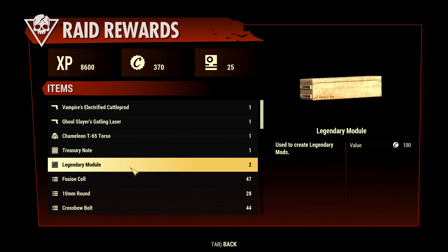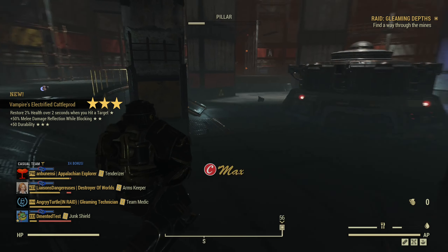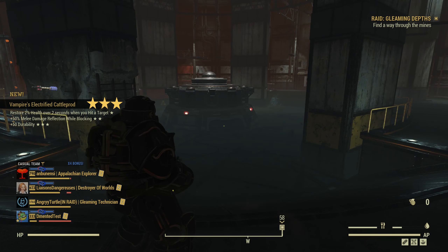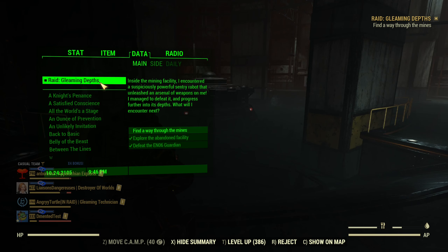Those are the rewards — you will still get a bunch of legendaries. There is a chance for the new power armor and new power armor plan. A variety of stuff can drop. I'll show you at the end one more end screen when I was more lucky with rewards.